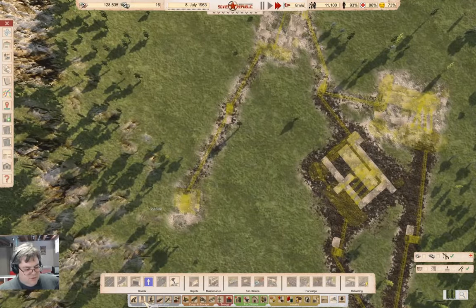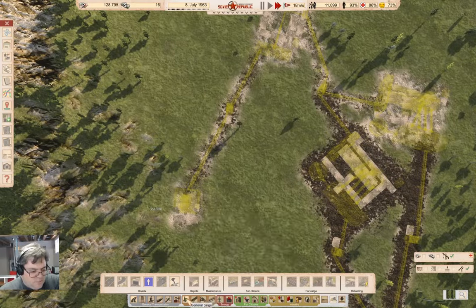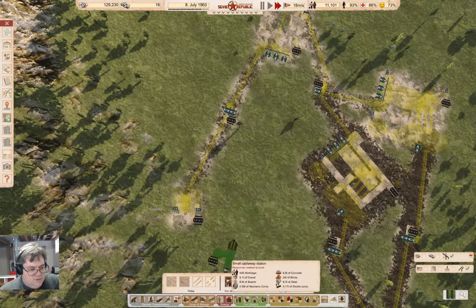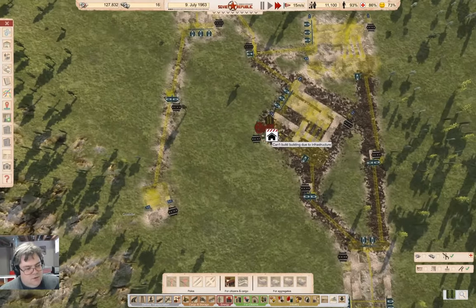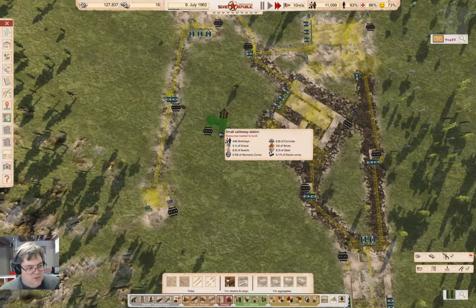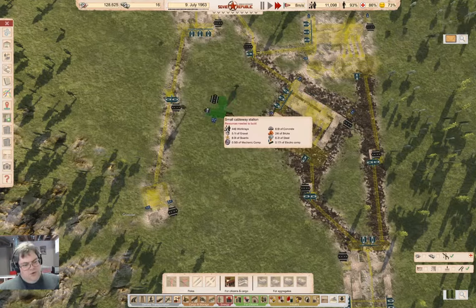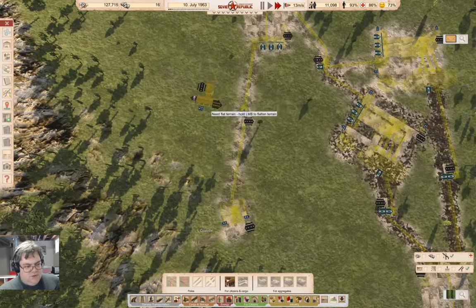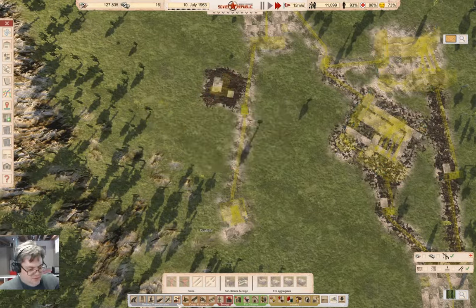Need a way to get workers in here. Because the mine uses so many workers, going to use a cable car. Need a cableway station - putting it here so we'd be able to get from the cableway station to all of the stuff. Putting it on this side so all of the conveyor stuff isn't going to be in the way.